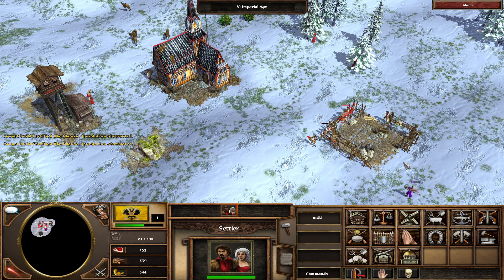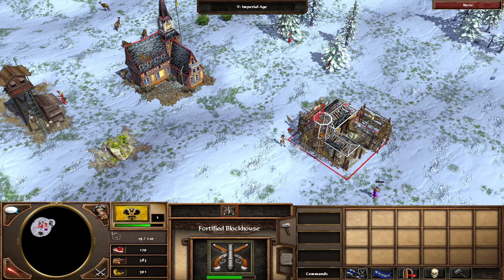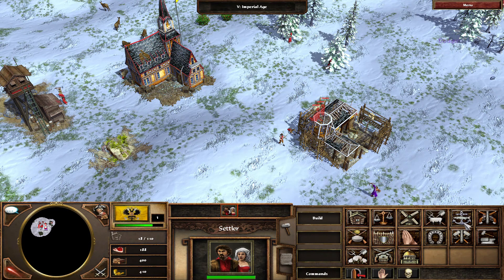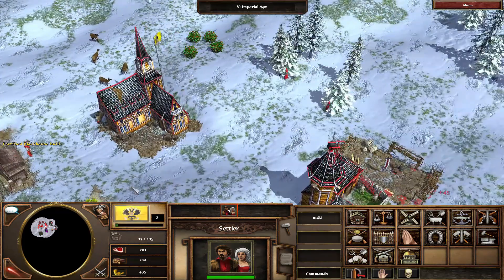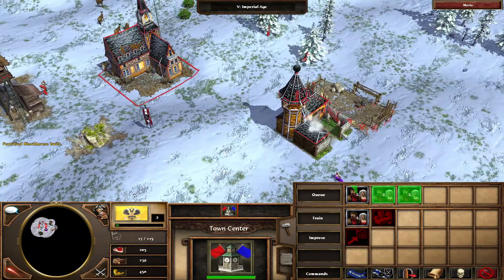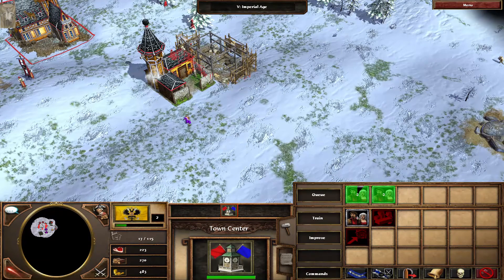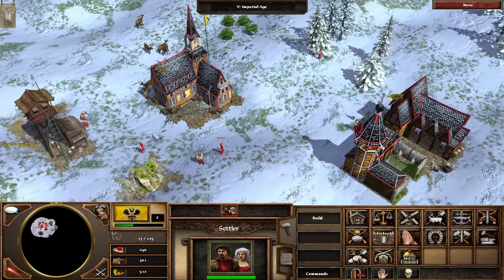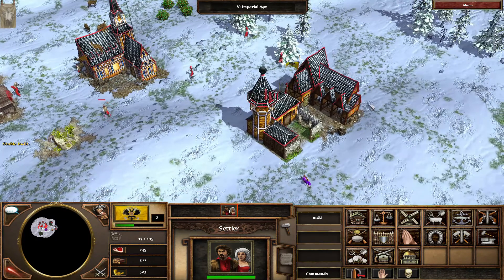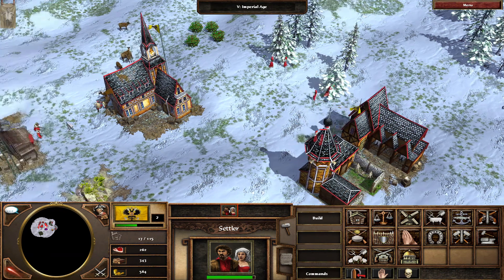We need to start building the arsenal and our army, so let's start with all the military installations. Let's build a stable as well, and then when we have enough wood we'll build other structures. All the artisan citizens should be sent to gather resources — no one eats for free.